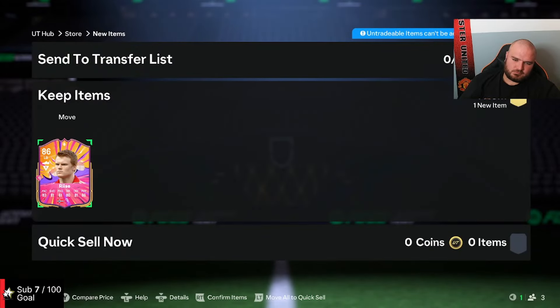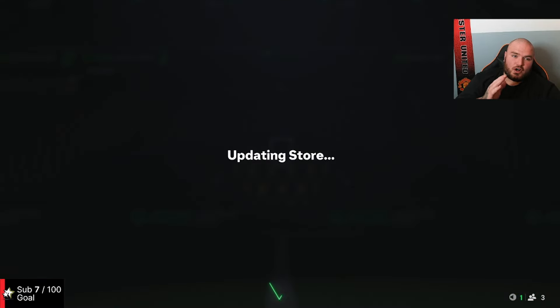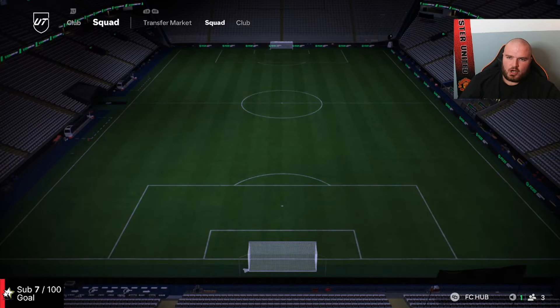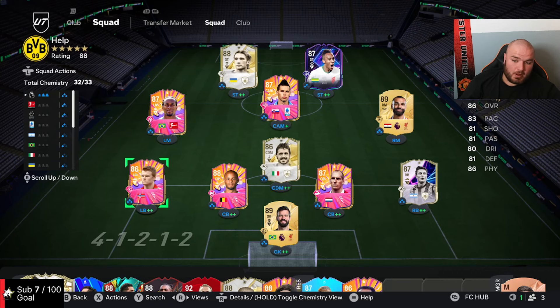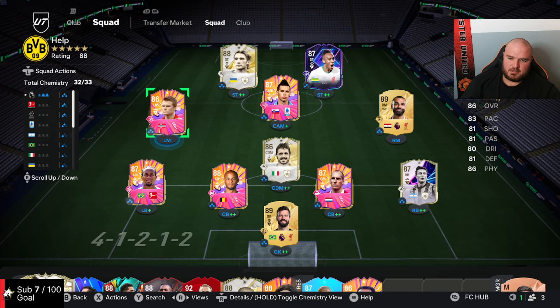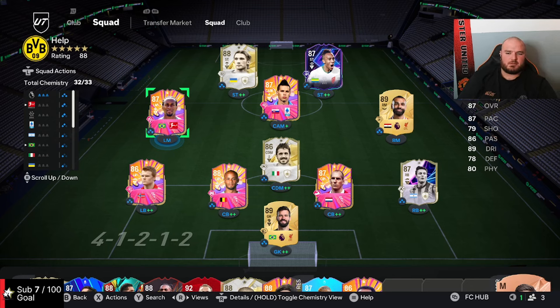I've got a question for you. He can play left mid as well. So I've got Roberto Carlos — I think he is a Roberto — in left back. I'll show you right now. I can either move him to where Son is and put Risa there, or would you play like this and have Risa there for the power shot? Let me know in the comments. Son is half decent with his first shot but I don't know if I like the technical. What would you do — keep Son and Roberto at left back, or just swap these two?